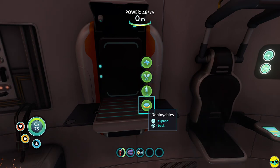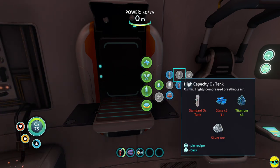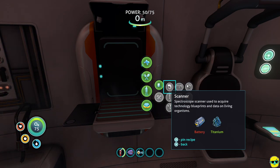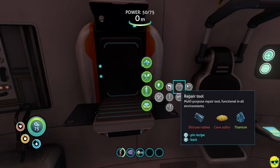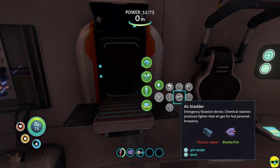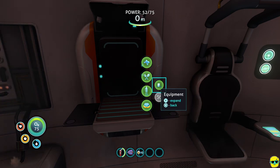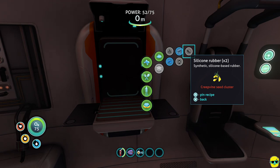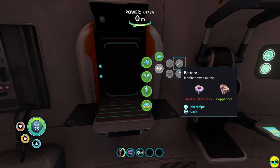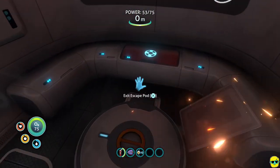In the equipment tab I can't make certain things yet because I need silver. But I want tools. For a knife I'll need silicone rubber, and for other tools I'll need batteries. We can get silicone rubber from creepvine seed clusters. And for batteries we need acid mushrooms and copper ore — which we actually have, so we can make batteries right now.